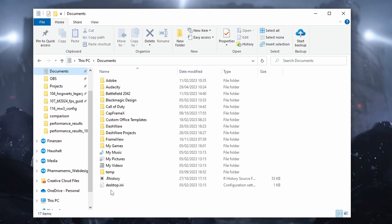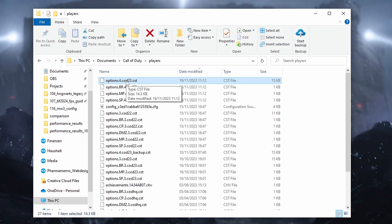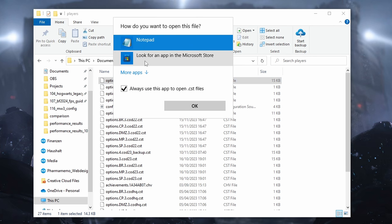To modify the MW3 config file, make sure first of all that the game is not running, then open Explorer, go to your Documents, open the Call of Duty folder, then Players, and open the options.cod23 config file.